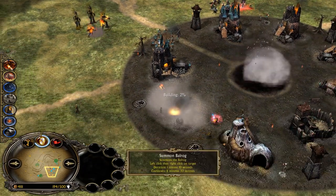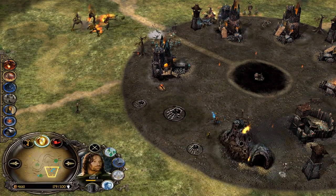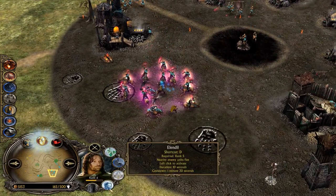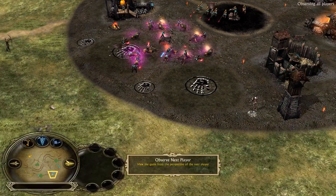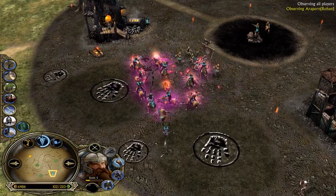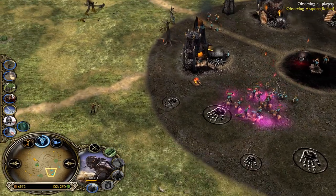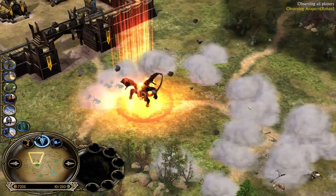Balrog is almost available. Level 4 Legolas. Aragorn hitting like a truck. Gimli at level 5. Leap attack available. He never used Elendil — people don't understand how important Elendil actually is. Too much damage — the Wargs with Warchant, pikes, and tower shooting.